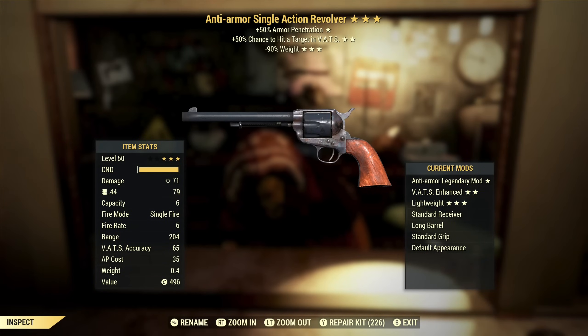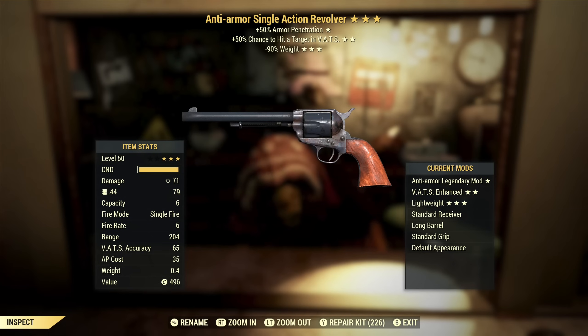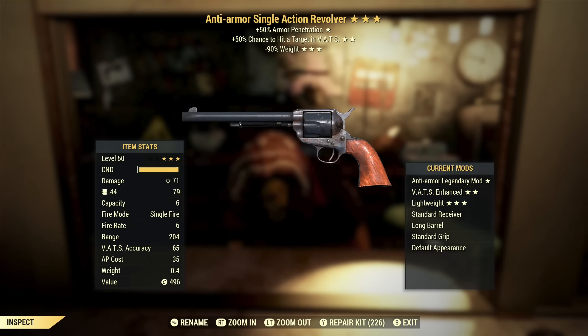This is kind of interesting — Anti-Armor Single Action Revolver with VATS hit chance and 90% reduced weight. It only weighs four, so you don't really need the 90% reduced weight. VATS hit chance is pretty good on this — I actually like that effect. Anti-armor — that's actually really good. The problem with single action revolvers is they are kind of the bottom of the barrel in terms of revolvers, just because the reload is so painful — you reload one bullet at a time — and you're not rewarded with higher damage. Other revolvers actually do more damage than this, so they're really not that good of a weapon, but it's a decent combination of effects. Still no Handmade, no Fixer — I think I'm just cursed.